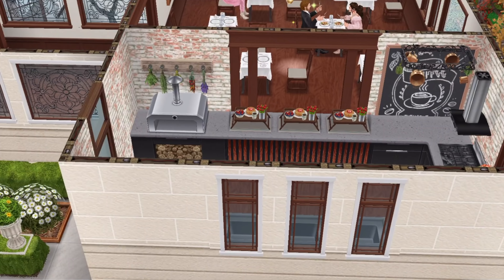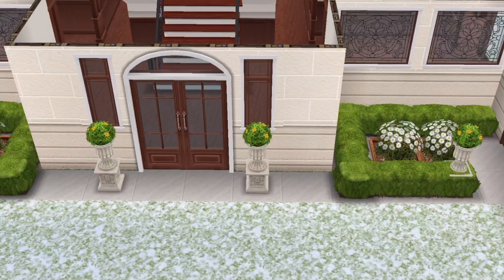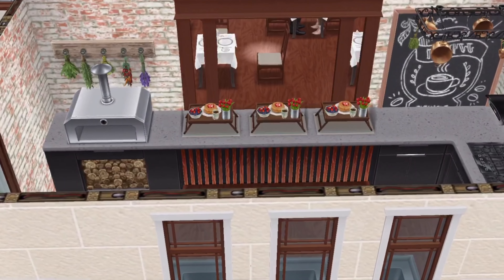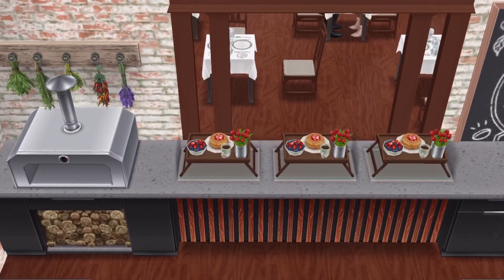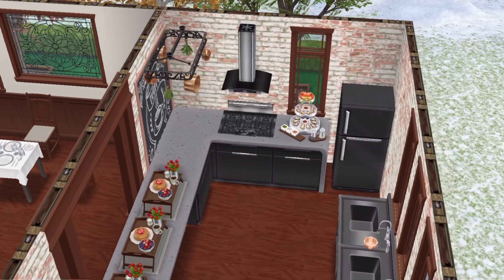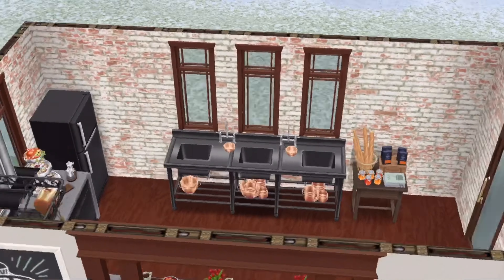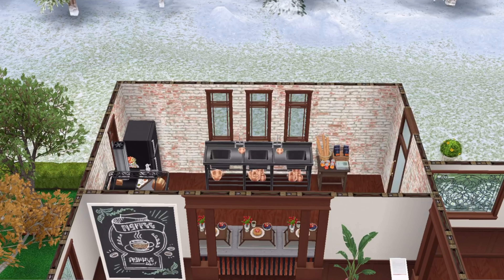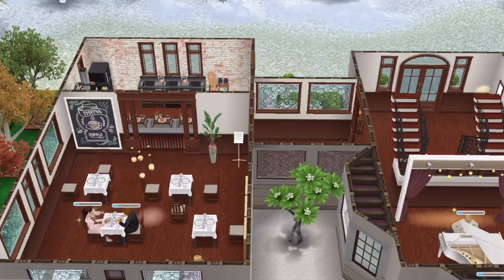A closer look at the kitchen - the way in is from outside, so as a member of staff you'd come out from that part of the guest house and work your way in to get your shift started serving these festive guests. There is a grill in here for pizzas, not for meat, and then a cooker/oven on the side, a fridge, and three sinks. Everything needed to attend to the guests can be done in that little space.